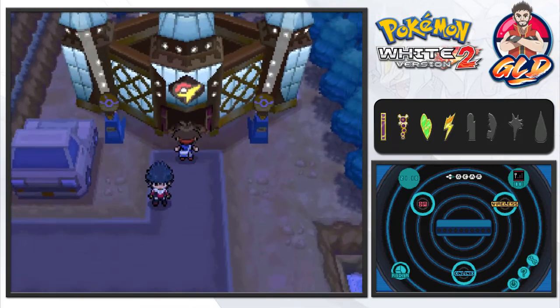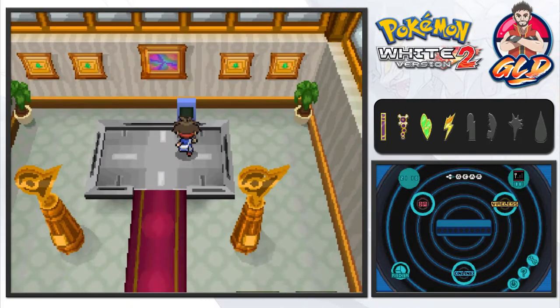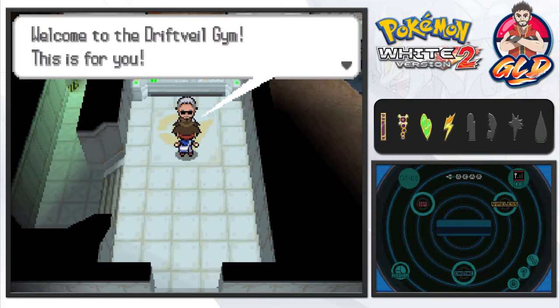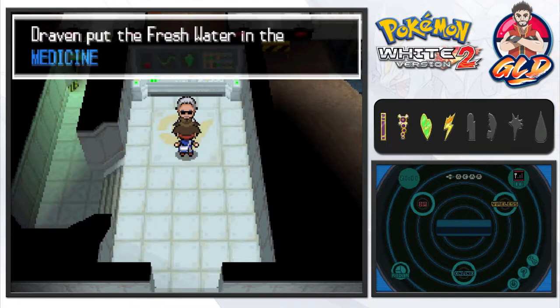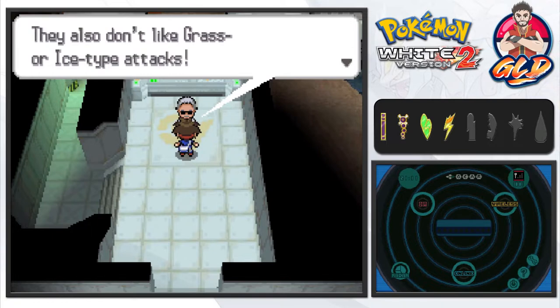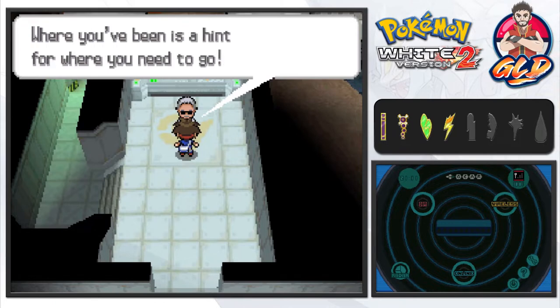Alright guys, we're back and it is finally time to take on the gym leader. This is actually the first time I'm coming in here in Pokemon White 2 — believe it or not, I have not played this game very much off-screen. The NPC says: welcome to the Driftveil Gym — here's some water, hydration is key. Gym leader Clay uses ground-type pokemon. Ground types aren't good against water, grass, or ice-type attacks. Also, the area you walk on will light up to hint where you've been.